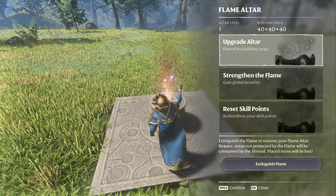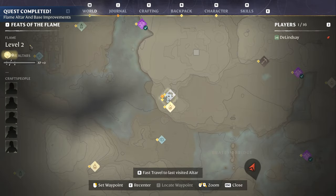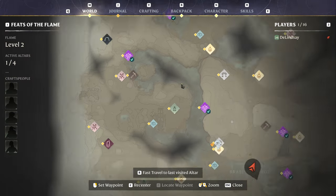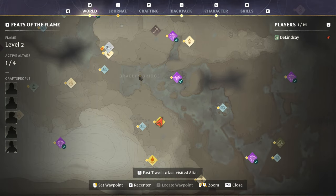So we're going to show you today exactly how this works. I'm going to strengthen the flame — flame level two. You can see it right there, and you can see it here on my map: flame level two. I have one of four altars and no craftspeople. In fact, my first quest is 'Find the Survivor' — I'm on a brand new world.